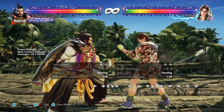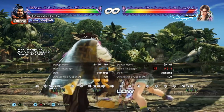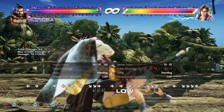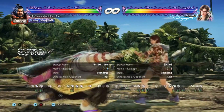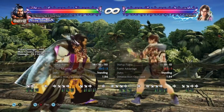First up is Ganryu's df+3. I say this is good because it's a very fast low — relatively fast at 16 frames. It's plus five on hit, and the opponent is forced into crouch so they can't step in one direction. It's pretty much homing, so the tracking is very, very good — it doesn't say homing but it might as well be. It's very difficult to step.